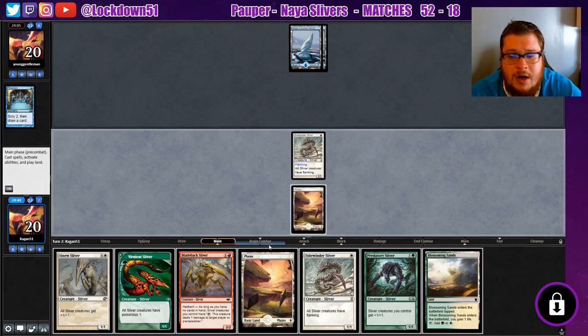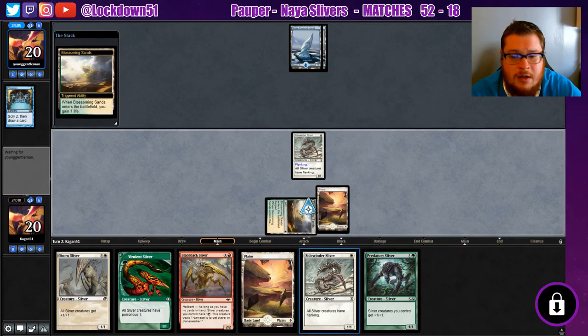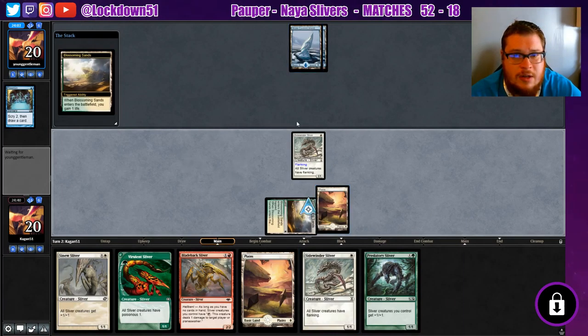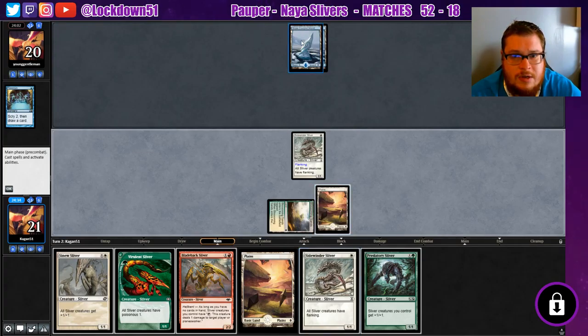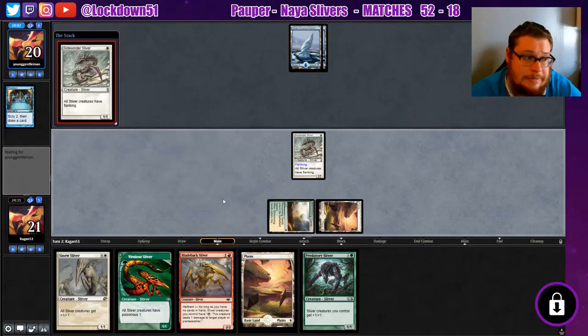If I get a forest here, I'll go Sidewinder into Vivalid and let them counter one of them just to get another body on the board. I don't mind tossing another Sidewinder at a counterspell honestly — it's not the worst thing in the world. Maybe they won't be too scared of it.